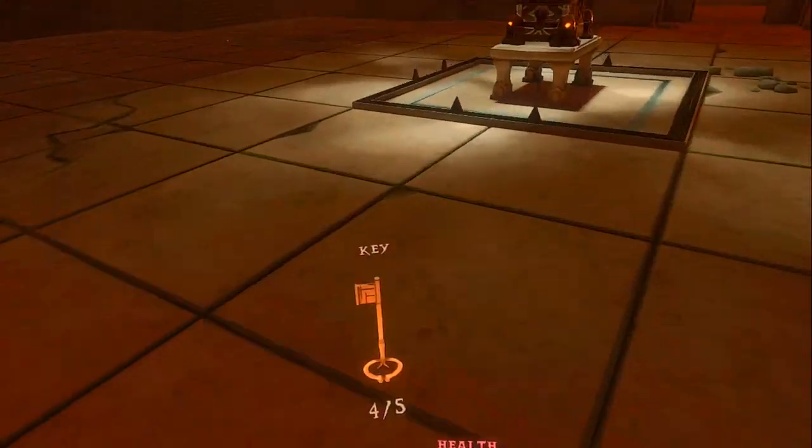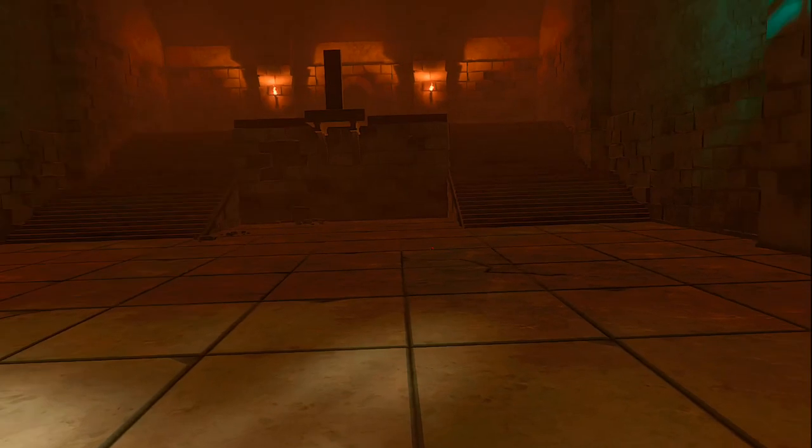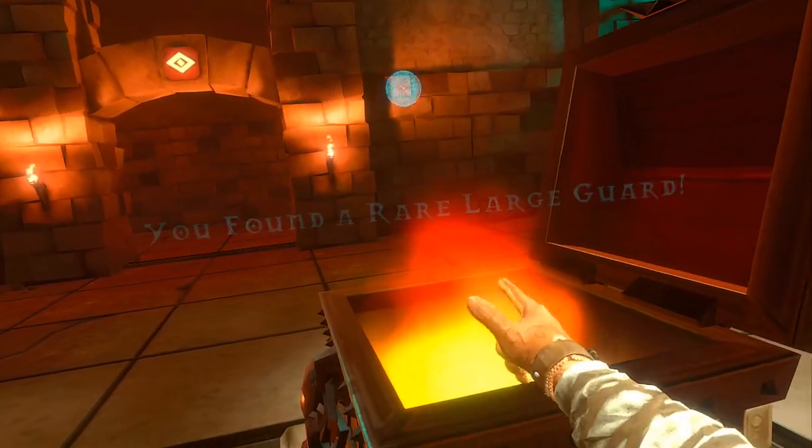Go on over here. Here we go with the key. I'll show what I got here: a power gem, invisibility, and large guard. Nice and useless. Let's go.